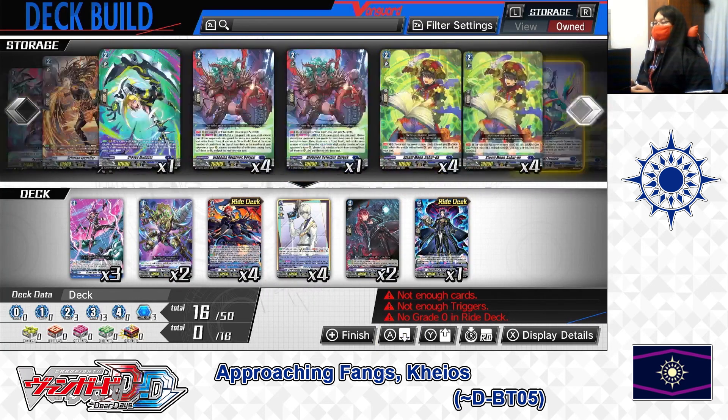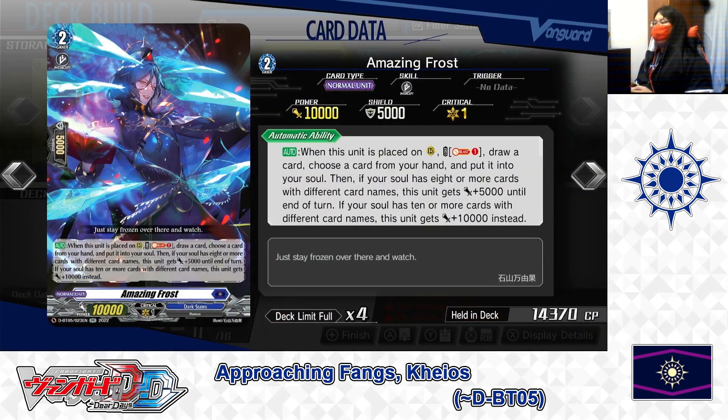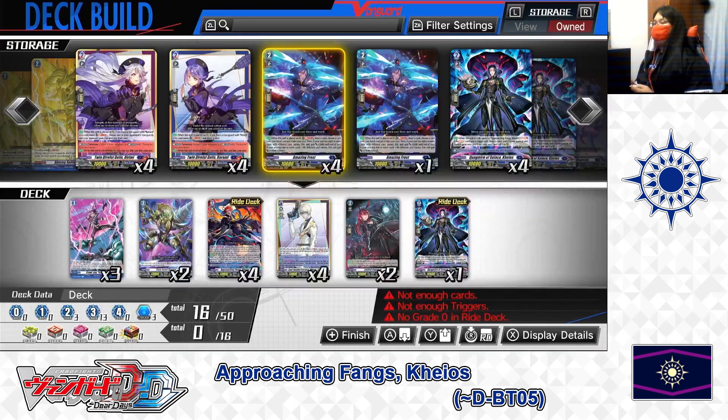Next up, Grade 2: Amazing Frost. Skill — Auto: when this unit is placed on the rear guard circle, Cost: Soul Blast 1. If the cost is paid, draw a card, then choose a card from your hand and put it into your soul. If your soul has 8 or more cards with different card names, this unit gets plus 5,000 power until end of turn; if 10 or more different card names, plus 10,000 power instead. It secures different card names into your soul for Chaos's skill, and can become a 15,000–20,000 power front-row attacker. For Amazing Frost, we're putting 2 in the deck.